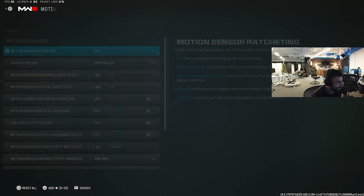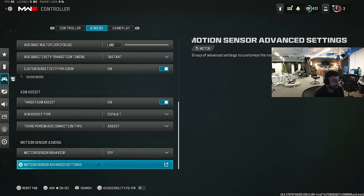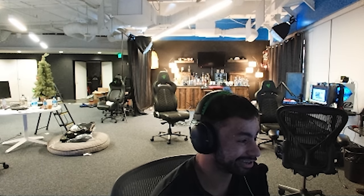Make sure to turn off the gyro aim. I think this just makes it so if you move your controller it moves with it. Yeah, turn this off — we don't need that.